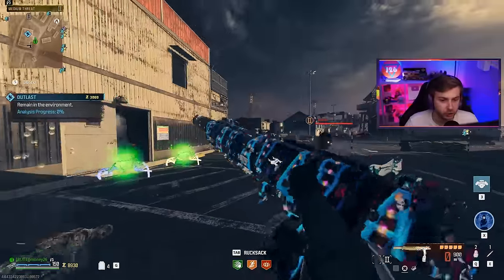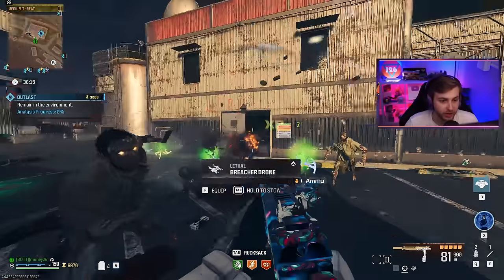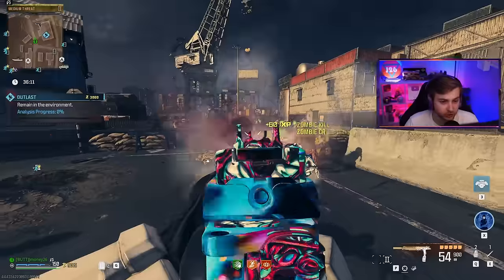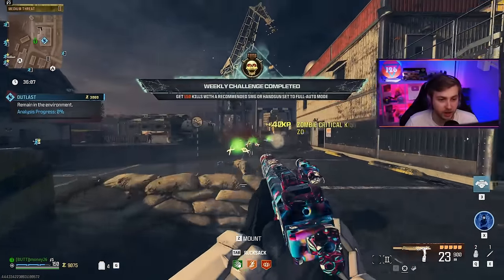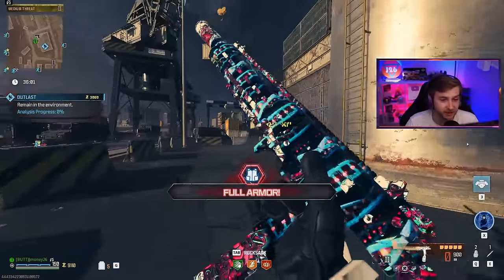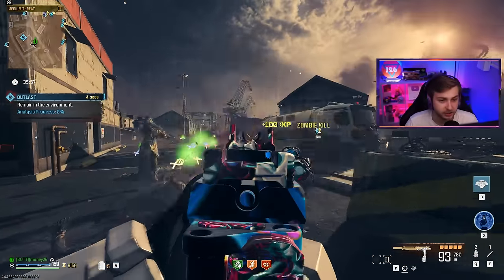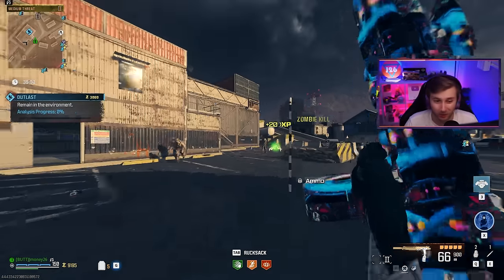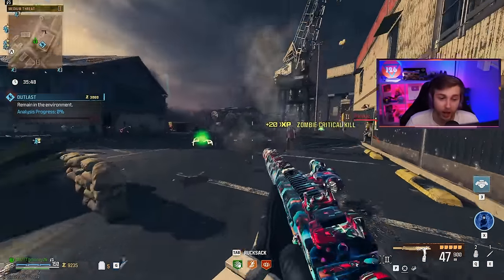We are getting the final chapter of the story for Modern Warfare Zombies. The description says we're aiming to sever the tie between the Entity and Dr. Jensen. So I'm assuming the final boss fight is going to be us against the Entity, and hopefully it'll reveal who the Entity is. If not, we'll probably figure it out in BO6, since this game takes place after BO6. I don't think there's going to be anything crazy story-wise, except for maybe — and this is my prediction — that Rabinov dies.